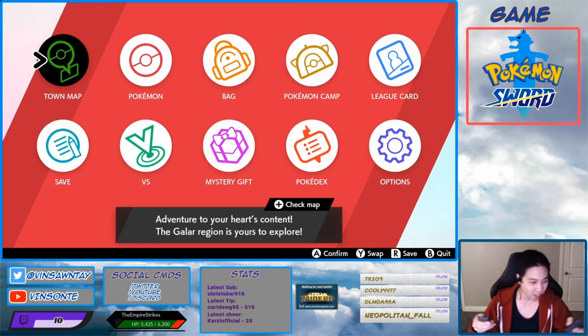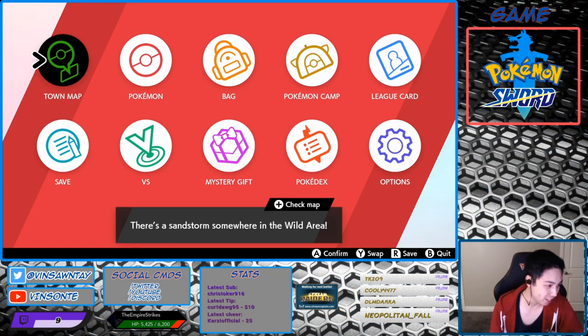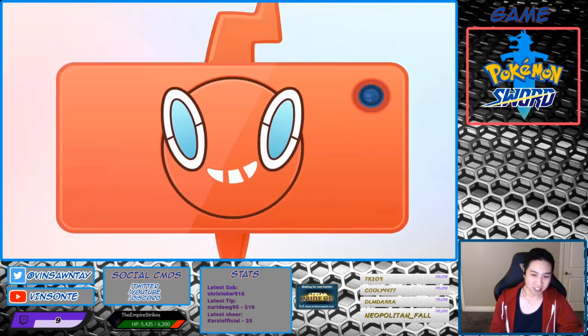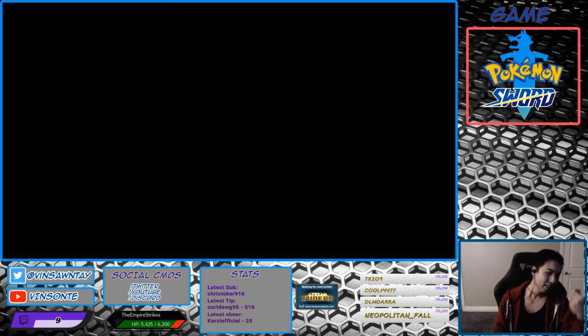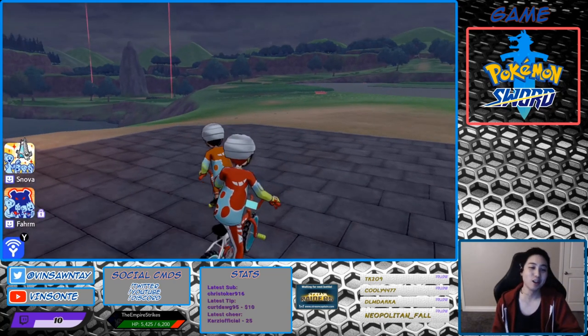So apparently there are many dens — in Sword there are 7 dens, and for Shield there are 5. I'm looking at the dens that are in both Sword and Shield, checking which ones can have hidden abilities and which ones don't, and also looking at the rates. Den 29 has the best rates out of all of them, and den 29 is a red beam, not a purple beam, not a special raid or anything.